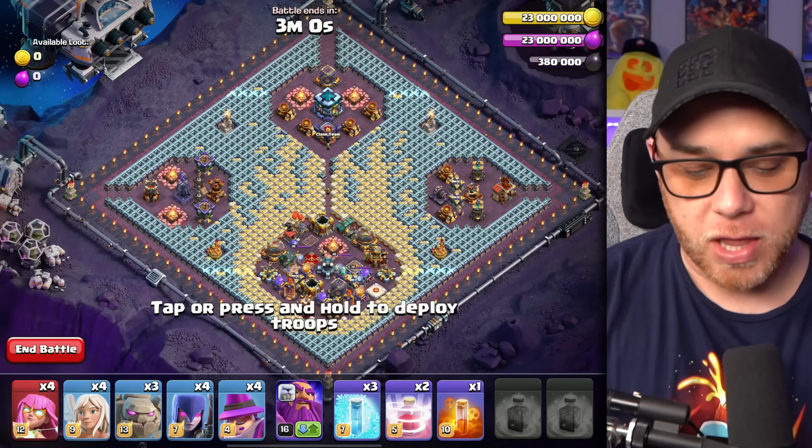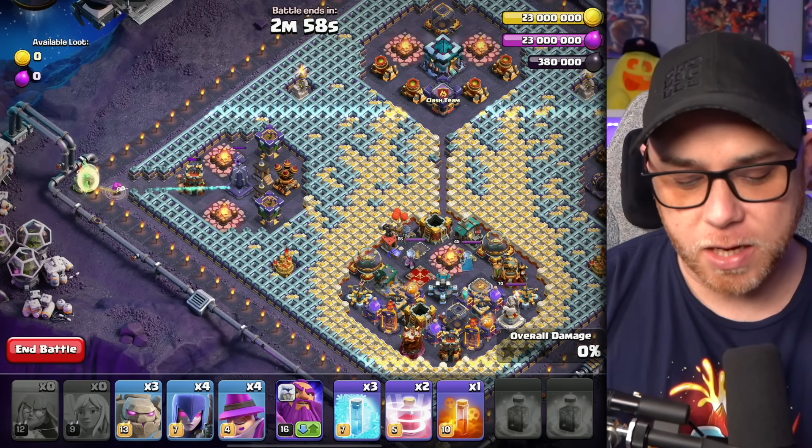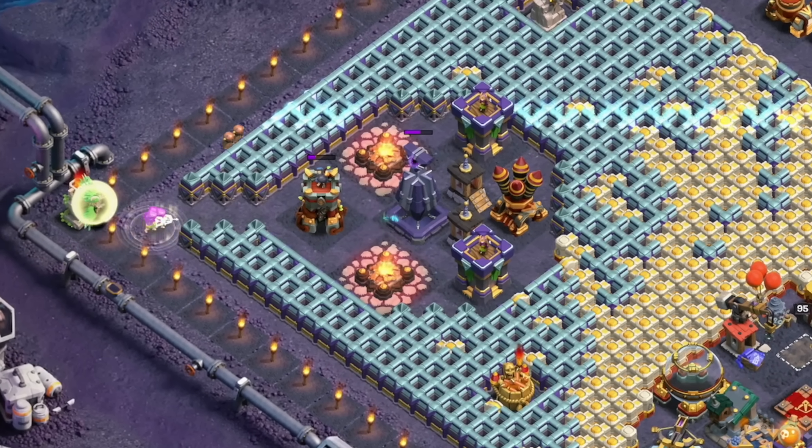We're going to start on the left side and drop all four of the super archers followed by the four healers, and we're going to wait for them to clear this compartment.